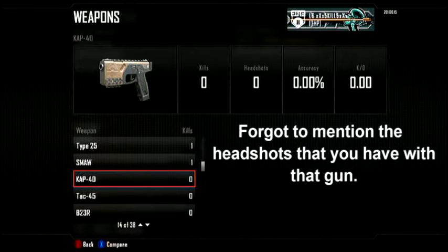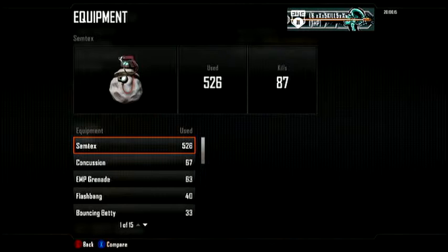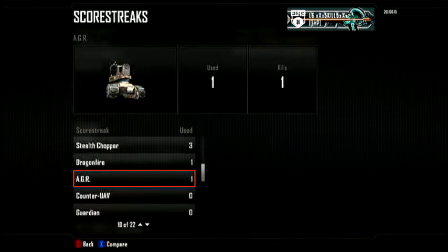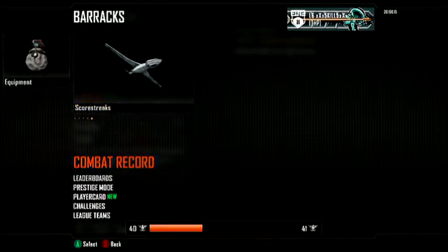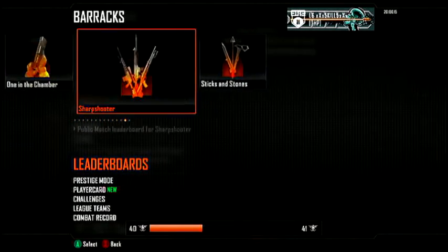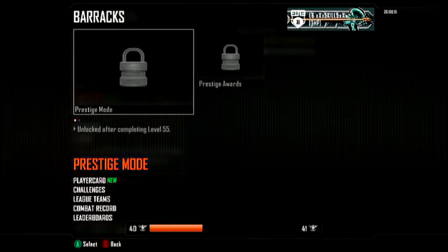It'll also show your equipment and your score streaks — how many times you've used them and how many kills you have. The leaderboard breaks it down into each category, just like any other Call of Duty game.